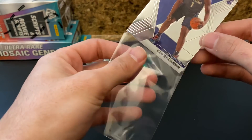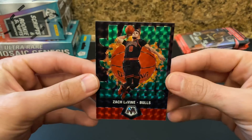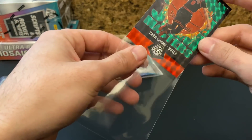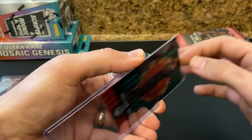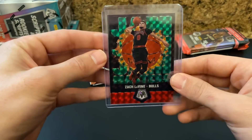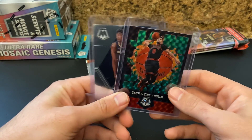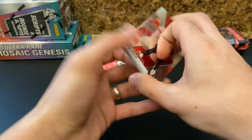All right, what a start. It looks just like this with the same pattern, the mosaic look — except this won't be green, it would be like a silver. I think those will do the best because you got a base, you have a green mosaic, and then you're going to have the silver mosaic. I don't believe there's a silver short print itself. But what a start — Zion and Zach LaVine. I mean, not sure you could ask for a better start than that. A lot more to break, so let's see what we got.